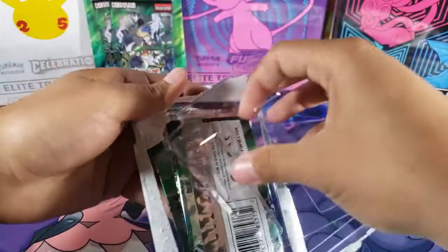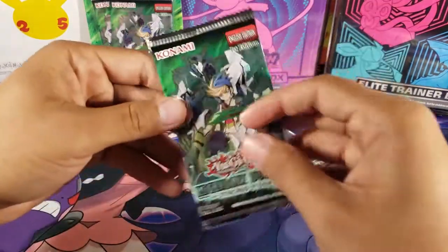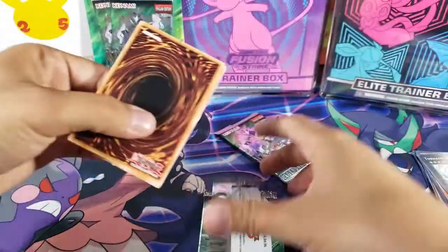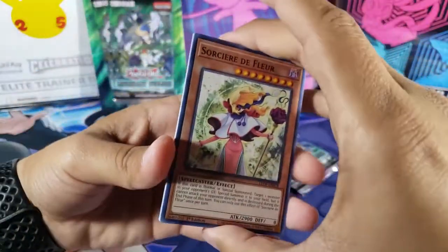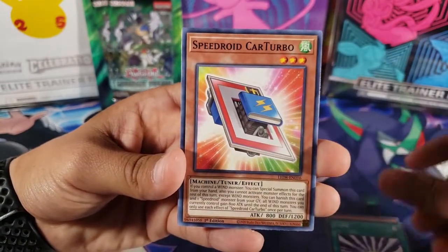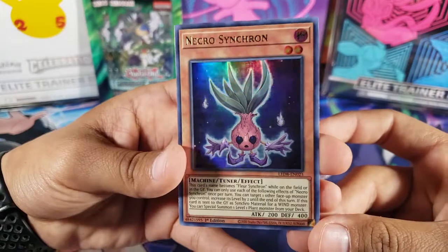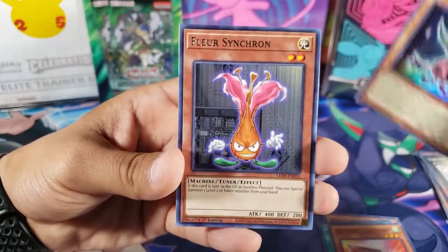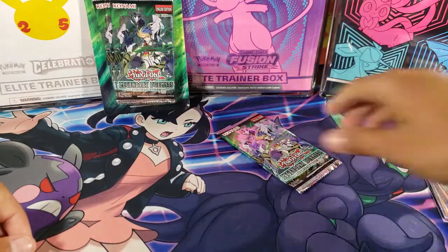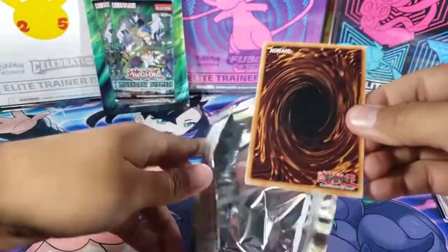Let's keep opening packs. I found a bunch of these at Target and only picked up three — let me know in the comments how many I should get, and if there are other Yu-Gi-Oh products I should open. We got Sorcerer de Fleur Z1, another Speed Droid, then Necrosynchron — which is a holo and looks really cool. I like these Yu-Gi-Oh holo cards. And then Fleur Synchron. I'm guessing this whole set is about synchros based on the card names.